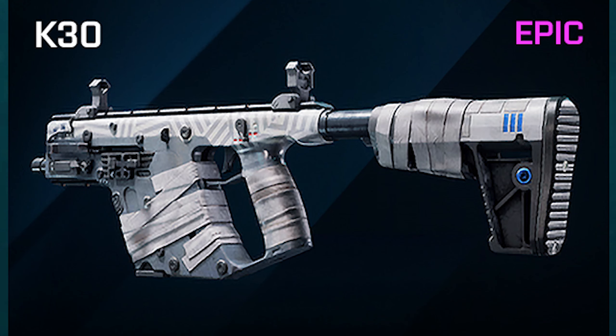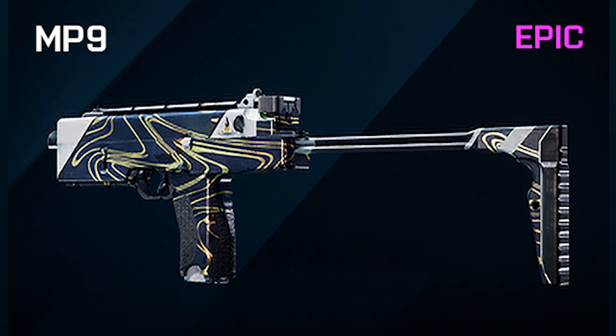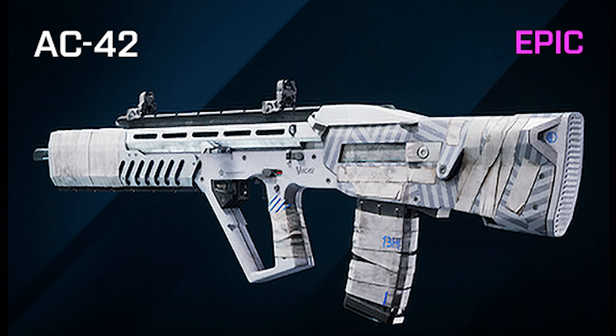There is also a duct-taped skin for the K30, a Ghostmaker skin, and the same Tar Pit design but for the MP9. Additionally, there is a pretty modern-looking 45, an especially tactical AK24, and finally the K30 tape design put on the AC42.